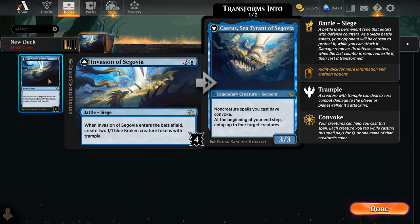In today's very powerful environment where all the cards we're seeing have been so power creeped, that's very important to consider when evaluating a card. With Invasion of Segovia, it's not just that the battle could be removed before you can attack it down — it's the fact that you have to attack it down in order to flip it into Cadus.